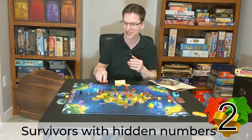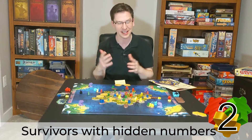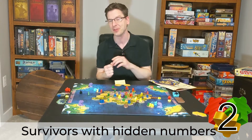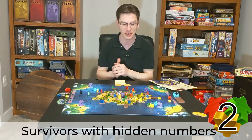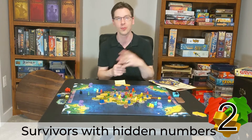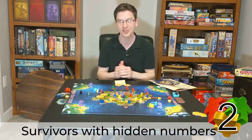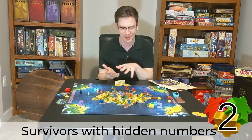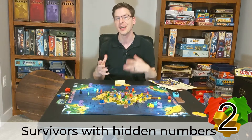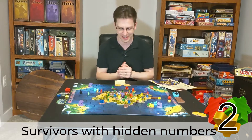It's not until the game ends and you do scoring that you find out who had the highest values escape from the island. It's a neat mechanism with a little bit of memory and planning involved. You can place them close to the edge of the island to get them off first, or put them near the middle hoping you'll have protection cards by then. The hidden values add a level of strategy you might not expect in a game that looks like this.